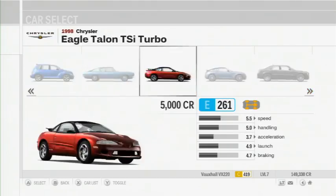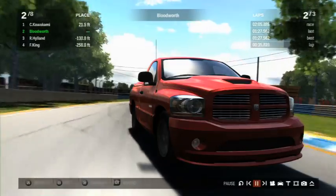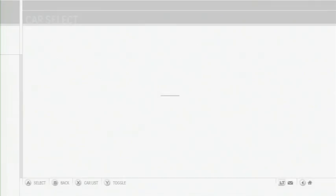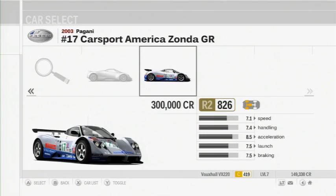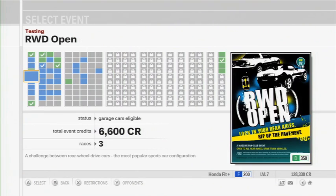Forza's full car selection is 400 strong with classics like the Lancia Stratos, common utility vehicles such as the Dodge Ram, and performance monsters like the Bugatti Veyron. Cars aren't locked away, so with enough cash you can buy any vehicle on the roster, but individual events are limited to specific classes or manufacturers.